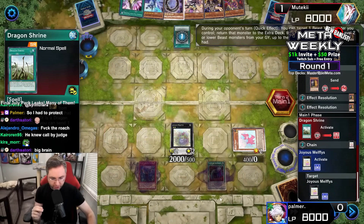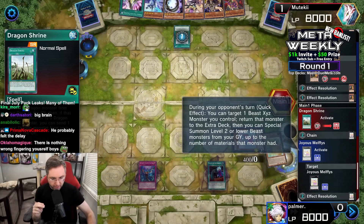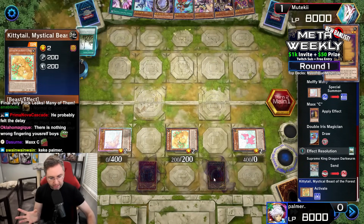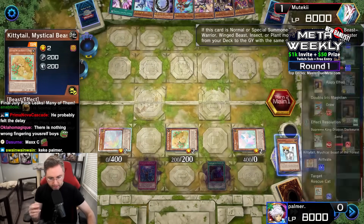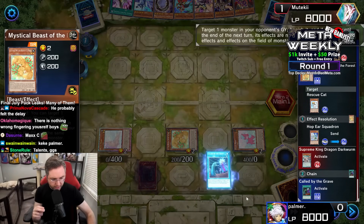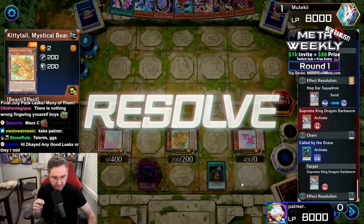Dragon Shrine — let's shrine it up. Joyous Melfie is activating: during your opponent's turn, return the monster to the extra deck, then special summon two monsters from our graveyard. Again, under Max C, which we were not able to finger. We are triggering to send from the deck a Hop Ear Squadron. We are now fingering the Supreme King Dragon Dark Worm, which was sent from the deck to the grave.